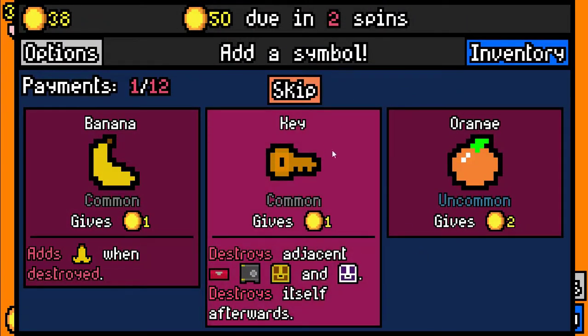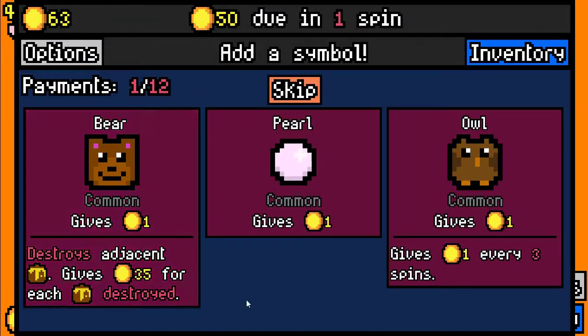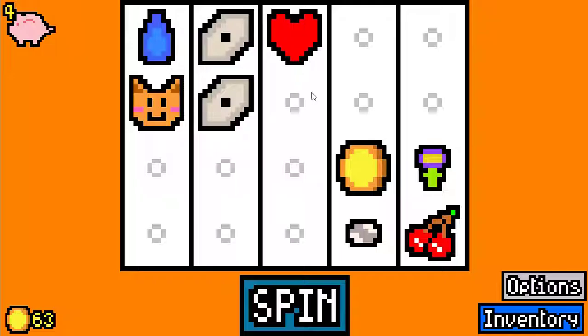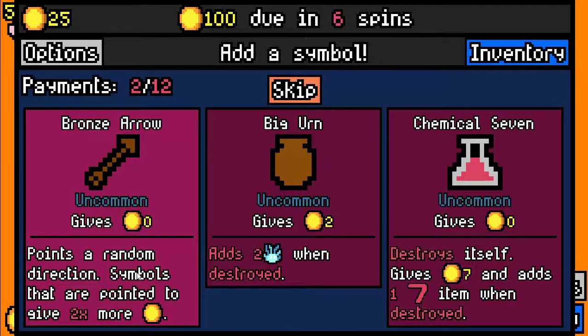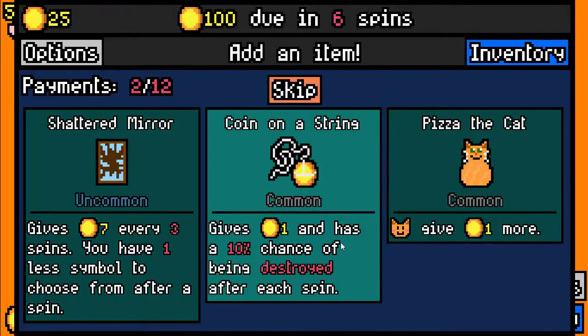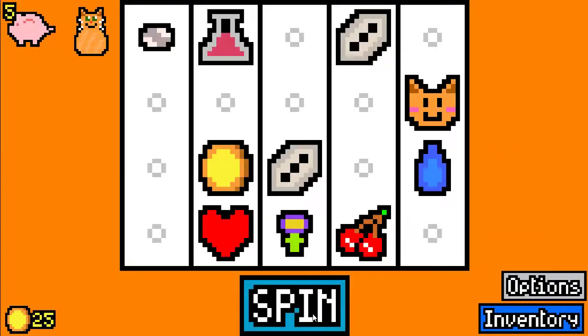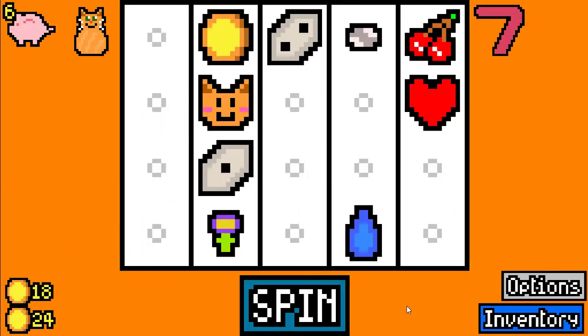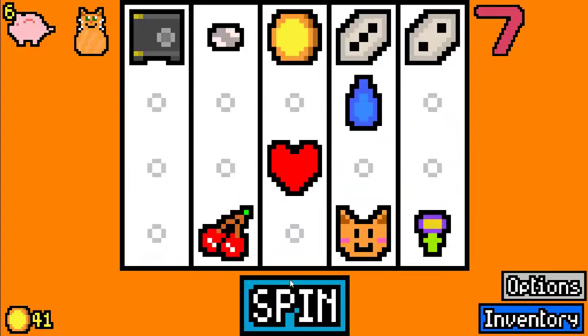We are going to take the key in order to break open the lockbox, which we did already for 16 coins. And in our final spin, we are going to skip again because we have more than enough money to pay the rent. Here we are going to take the chemical 7 just in order to not put too much garbage in our deck. And these symbols aren't that good so we are going to take a picture of the cat so our cat symbol can earn us one more coin.